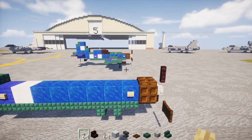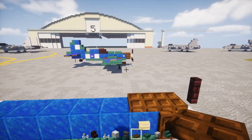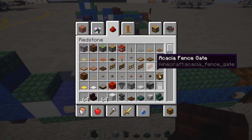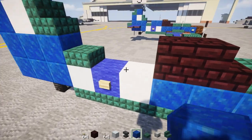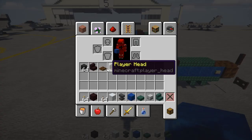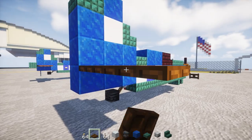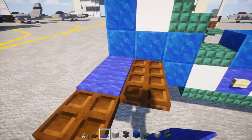Then we're going to add in a dark oak wood trapdoor here, and then three dark prismarine slabs, another brick stairs facing the front, then another brick block after it, and then two lapis lazulis. In the back we want to take out a dark oak wood trapdoor and make a two-by-two. Then we're going to add an extra one to the back one, so it looks like this.